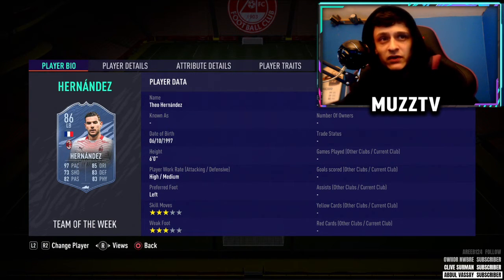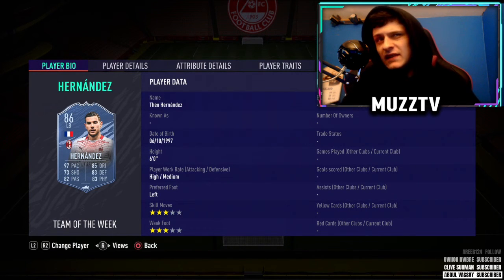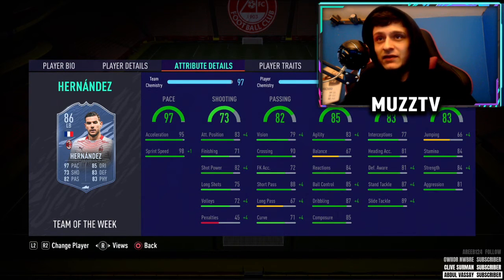Left back — we have got Team of the Week Hernandez. You could use any version of Hernandez here really; this is his second in-form. This card is actually sick — a little bit dodgy on the ball with 67 balance, but other than that, physically, pros have been using this card. The 87-rated card especially is that good. Genuinely, if pros are using him, you know he's great. So that's the back four.